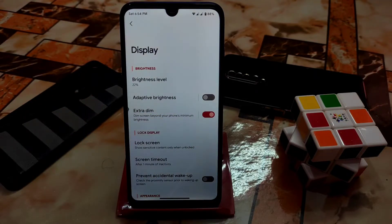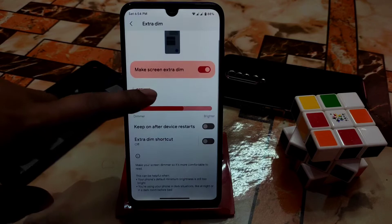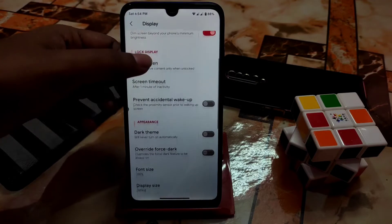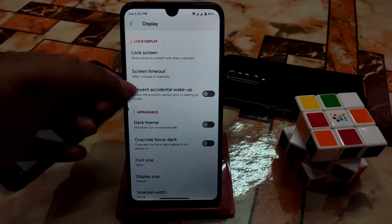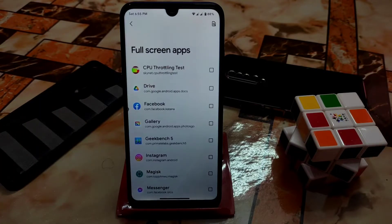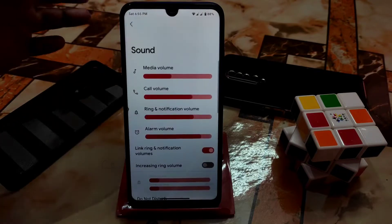If you want the extra dim feature you can use it - I personally like it very much. You can change the intensity, which is customizable, and set an extra dim shortcut to keep on after device restart. Lock screen, screen timeout, prevent accidental wake-up, drag theme, font size, display size, night light, double tap to wake and sleep are all working. Full-screen app settings let you force any app into full screen.